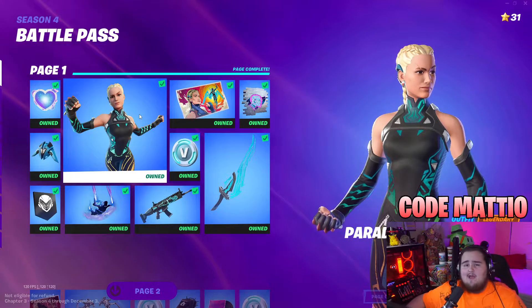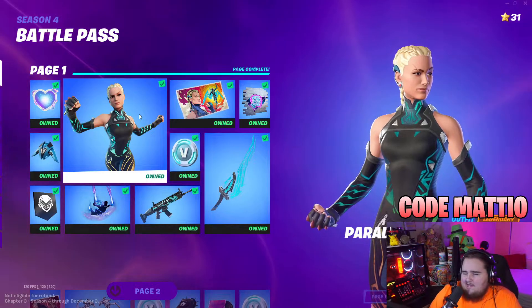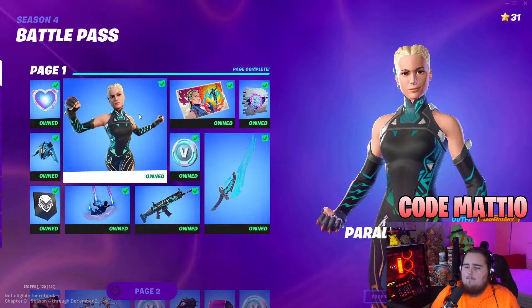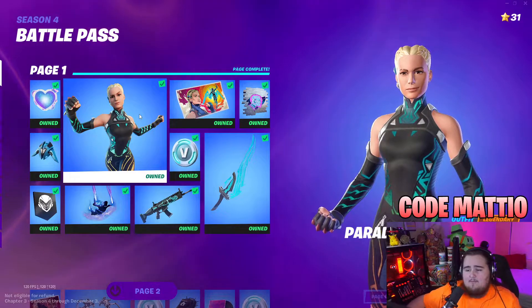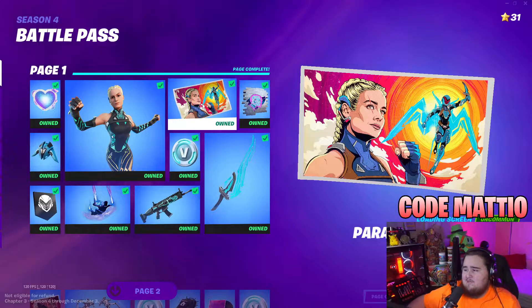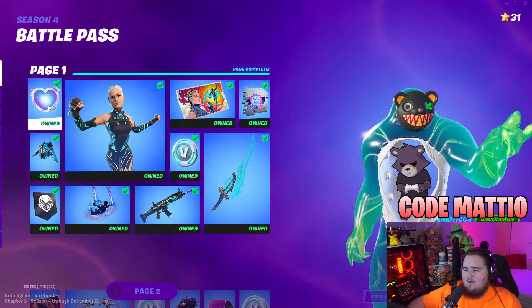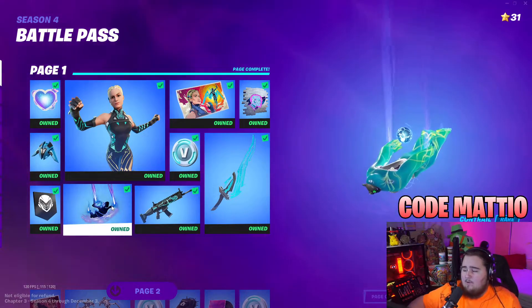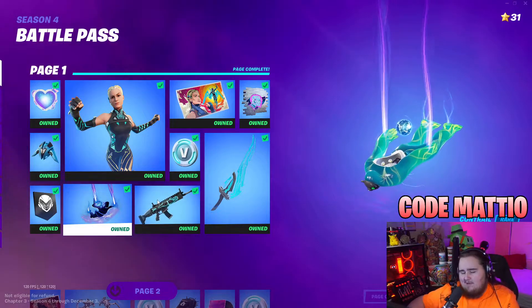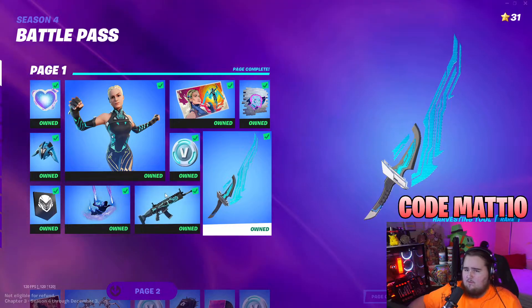Page one, we have Paradigm — this is Reality 659. I don't know if that has any relation to a comic book, but in the Fortnite comics and Zero Point stuff there are different realities. The voice actor for her is actually the same person that plays Captain Marvel in the movie. Along with page one we get the Paradigm skin, a loading screen called Paradigm's Ascension, the Powder Inside spray, 100 V-Bucks, a Hero's Heart emoticon, the Lunar Hype jet back bling, the Paradigm banner icon, a contrail called Paradive, a wrap called Paradigm Shift, and the Lunar Defender pickaxe — pretty clean, looks really cool.